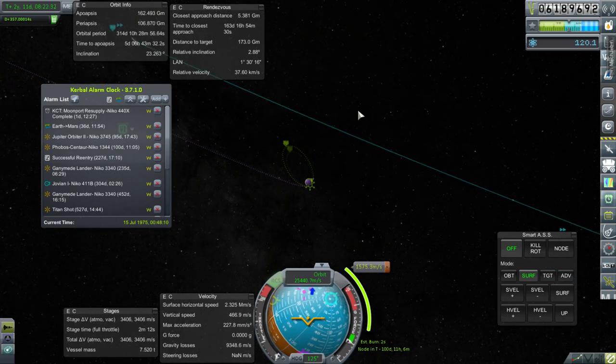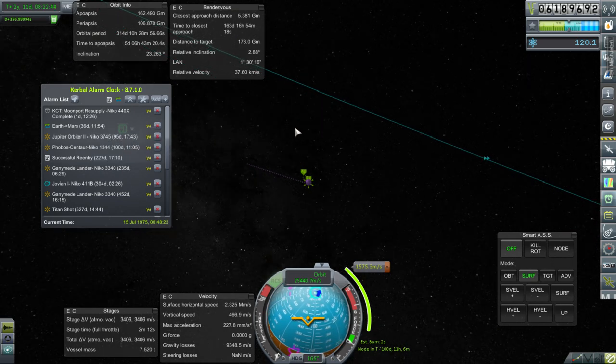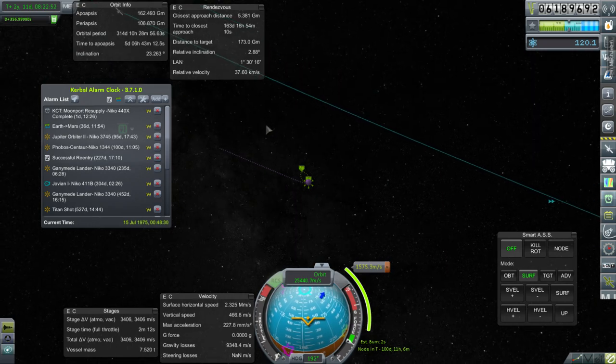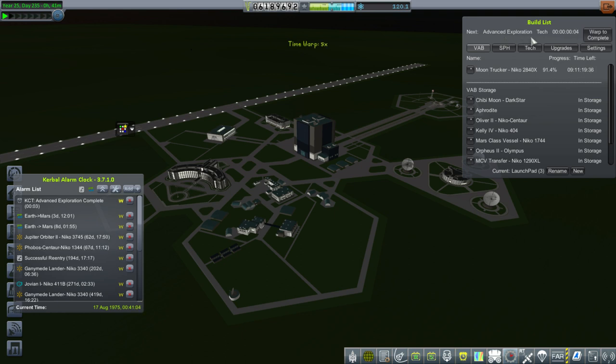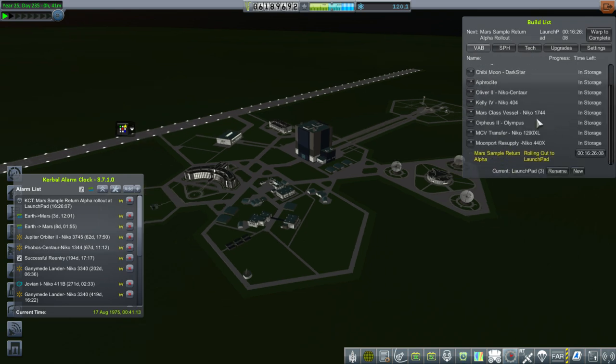So let's add this maneuver in 100 days and we'll get to do that relatively soon. Moonport resupply will be complete, and the next thing we really need to do is launch the Mars sample return mission. We are completing advanced exploration technologies - that's excellent. After that we're on to precision engineering and then integrated avionics. After this sample return mission is launched, we will also have the Mars class vessel and the transfer module for that.